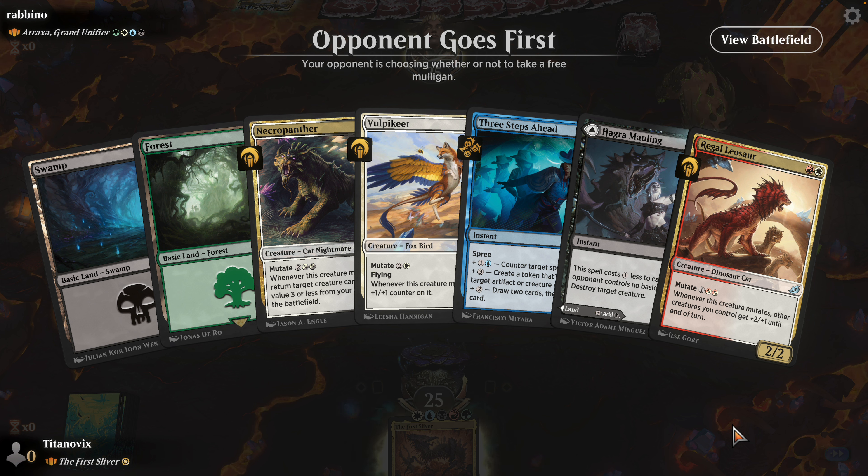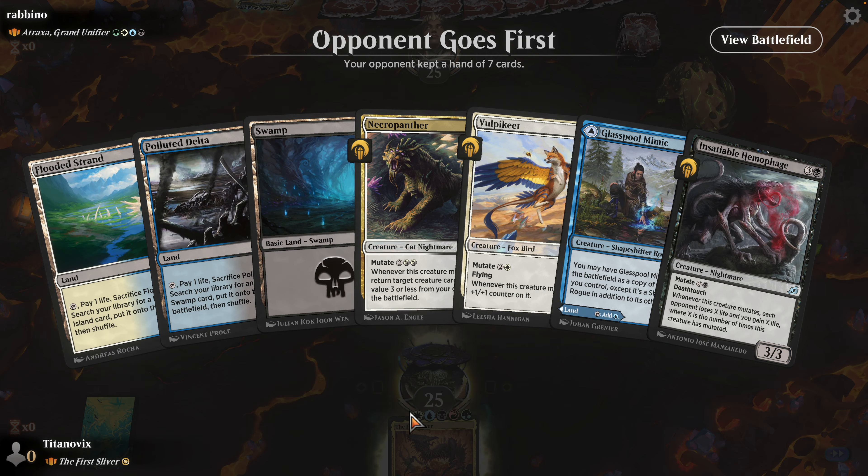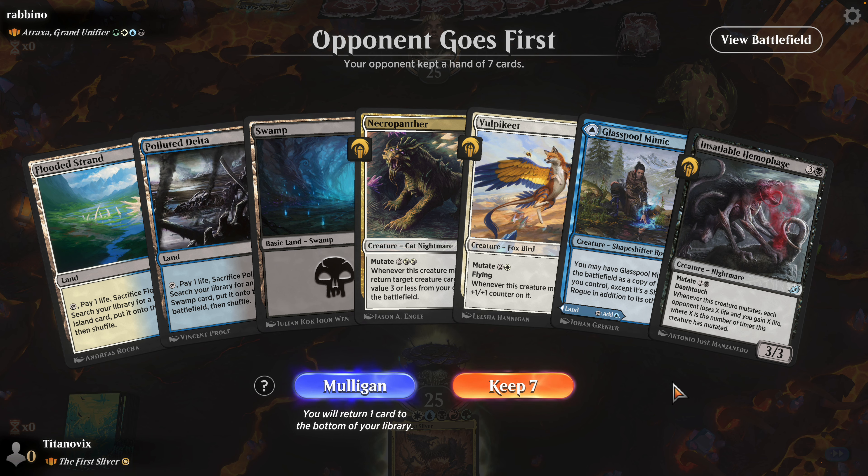Alright, what's going to happen? What are we going to get matched up against? They can't find an opponent for me because my deck is too whacked out — it's too crazy. It'll probably put me against a bot then, right? What are we going to get?